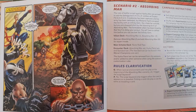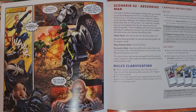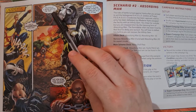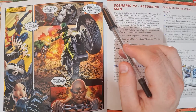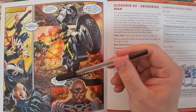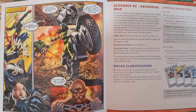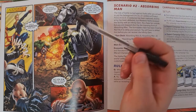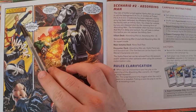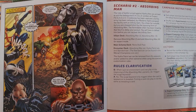We're on to scenario two, the Absorbing Man. As the dust settles at Project Pegasus, Crossbones says 'You fools, I never wanted the tech - I just needed to give Madam Hydra time to make off with the stone.' As you're driving off on the bike with Hulk and Captain America, Absorbing Man has popped up to try and block your attempts to chase down Madam Hydra.